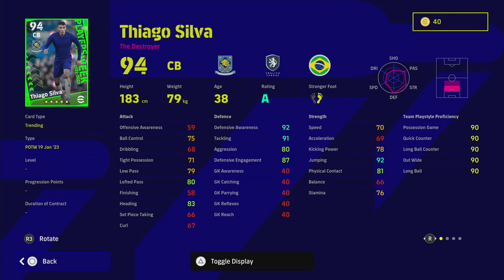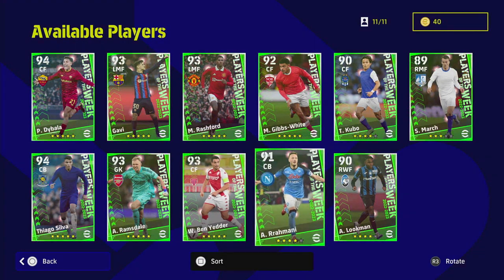Thiago Silva — his aggression is quite bad as well. Genuinely, if his aggression was like 80-86 on this card and you just took away a bit of lofted pass and heading, I think it would be a huge card. He's a beast in the game — he's got Interception but doesn't have Blocker. One Touch Pass, Through Pass, Unwavering form. Speed and acceleration don't worry too much about because the game has gone very auto-tackling based now, but that aggression does let this card down.